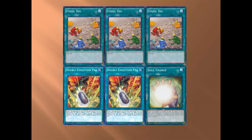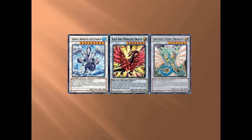Now for the extra deck. First, the obvious one: Trishula. It's one for a reason — you get two level fours and Jurrac Aeolo to make a level nine. This is the sole reason I hunted that card, and it turned out to be useful in more than one way.